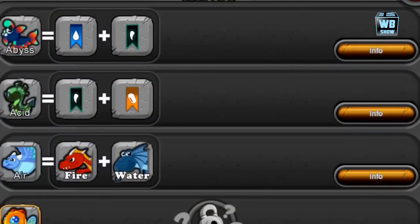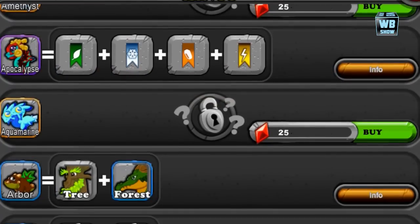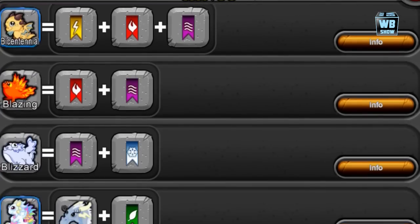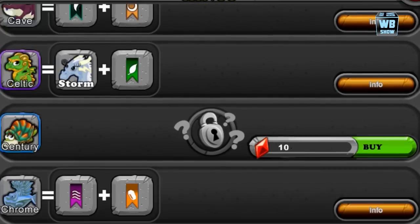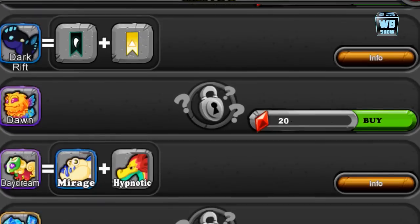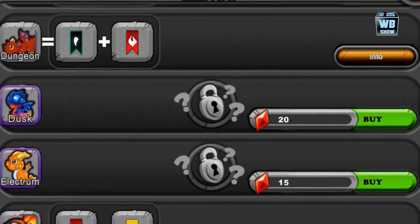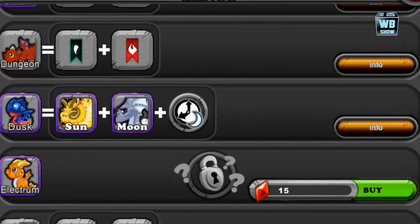The first thing I want to do is unlock it so you know the combination, and then we'll test it out to see if it actually works. If it does, you'll be able to get the dust dragon. Let me go down here and look for it — all right, there it is.